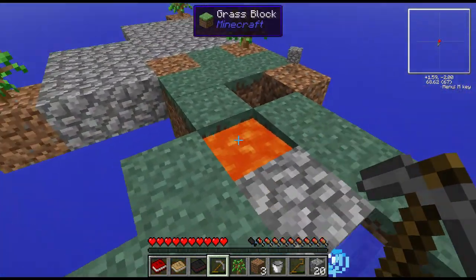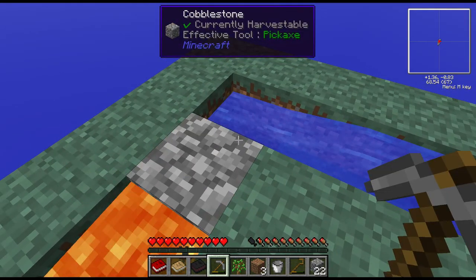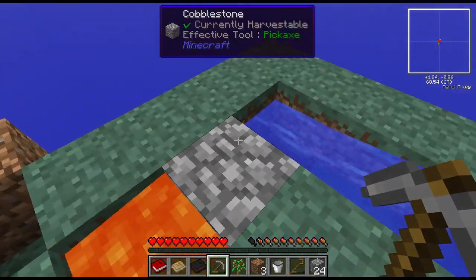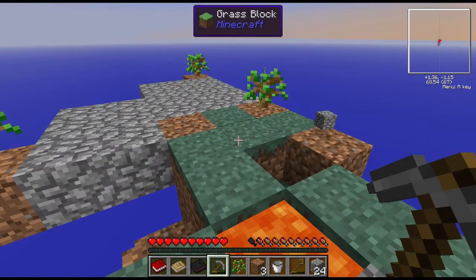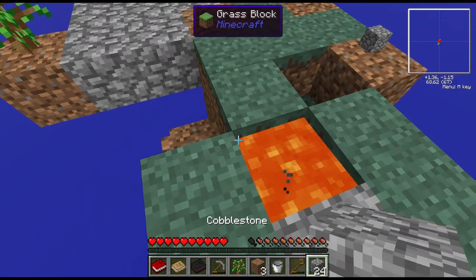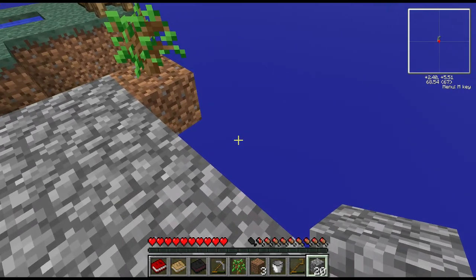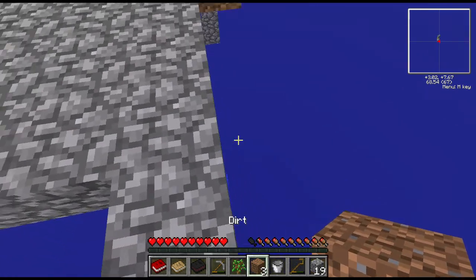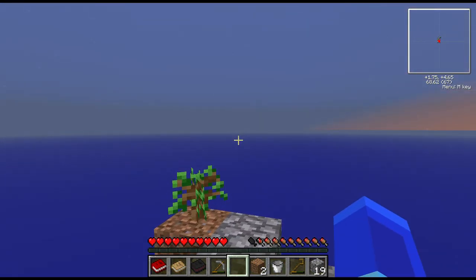I'm going to make a bigger cobblestone generator so that nothing burns. I'm already starting to get hungry. At least I've got an apple — as long as I have an apple, everything should be fine. I'll make this platform a little bigger — one, two, three, four — and put a dirt block right here. Look at that water flowing down into the nothingness.